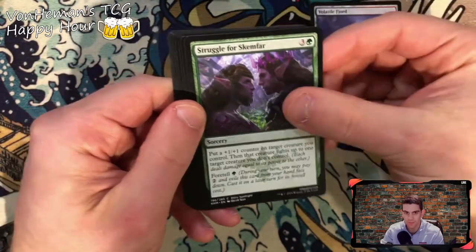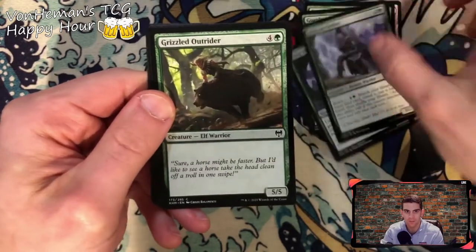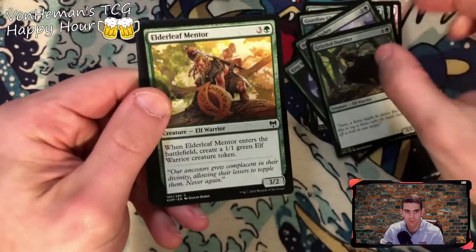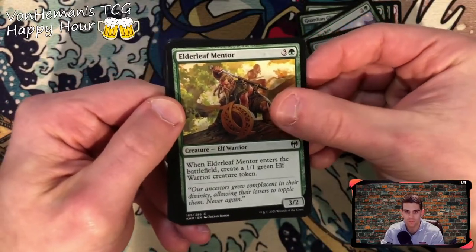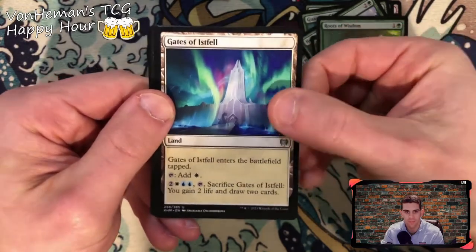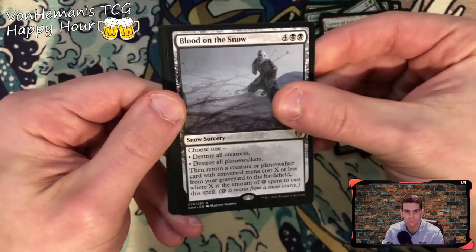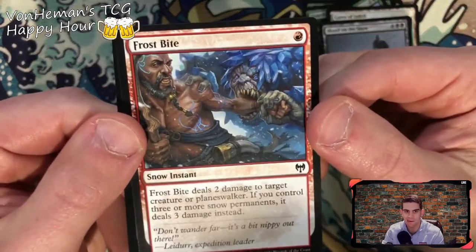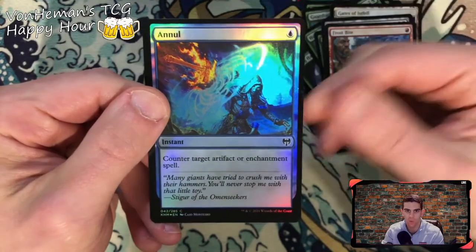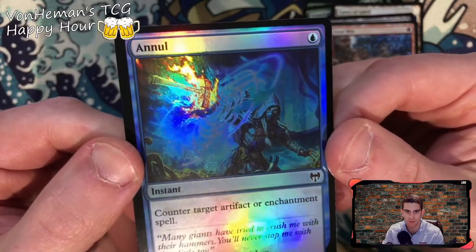Lots of fjord. Slug of Skemfar, Guardian Gladewalker. King Harald's Revenge, Horizon Seeker, Grizzle Outrider. Let's go Jim! Elderleaf Mentor. Roots of Wisdom. Gates of Istfell. Blood on the Snow — snow sorcery. Frostbite. Annul holographic — instant, counter target artifact or enchantment spell. Kia. Cosima's Hammer — nice!